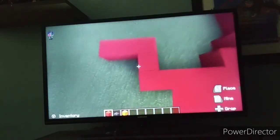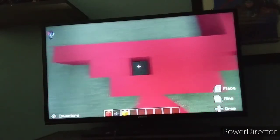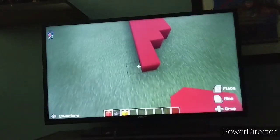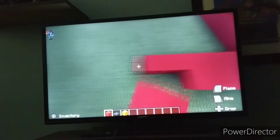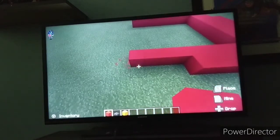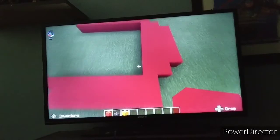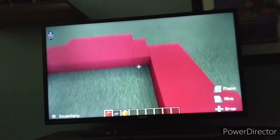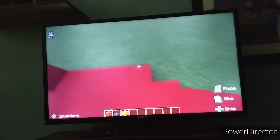Go up again and do exactly what you just did, then fill this in. You're going to do the exact same thing all over again — as you can see it's kind of shaping into the catamaran. Add a row here and go two blocks up.